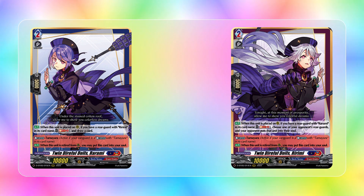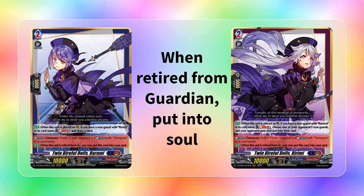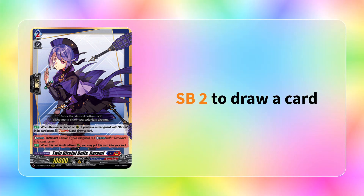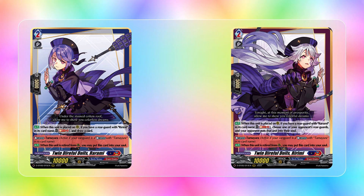Both Rarumi and Rirumi are grade twos that are part of the Dark States and Dragon Empire nations. They both have a glitter ability for Tamayura, which is when they're retired from Guardian Circle, you can put them into soul. This ability will only work if your vanguard is Tamayura, and then they have an ability dependent on if the opposite is on board. So for Rarumi you need Rirumi, and for Rirumi you need Rarumi. Rarumi lets you Soul Blast 2 to draw a card, and Rirumi lets you Soul Blast 2 to choose one of your opponent's rear guards and put it into soul. Very good effects, honestly.